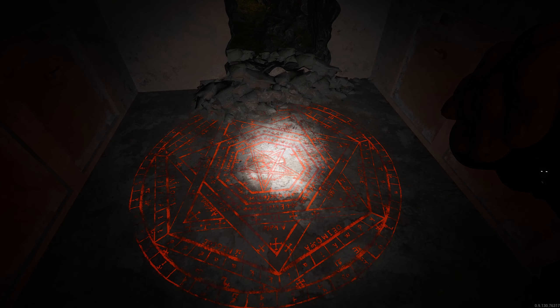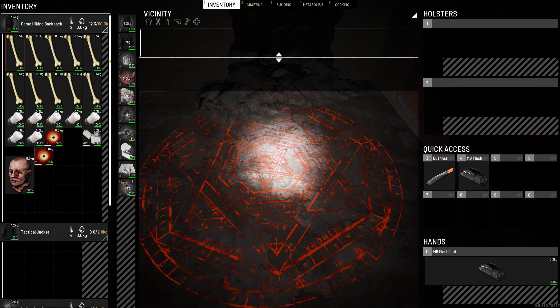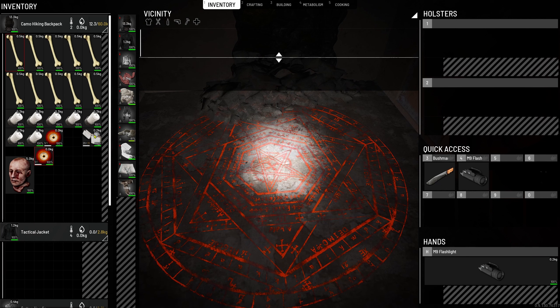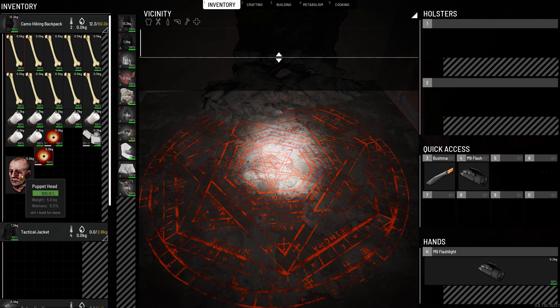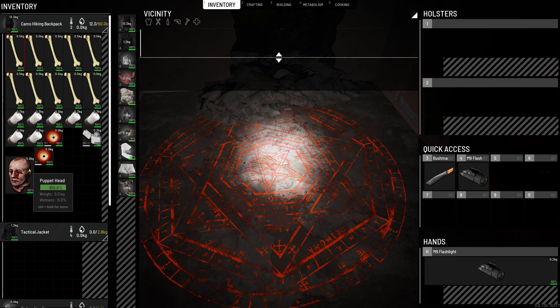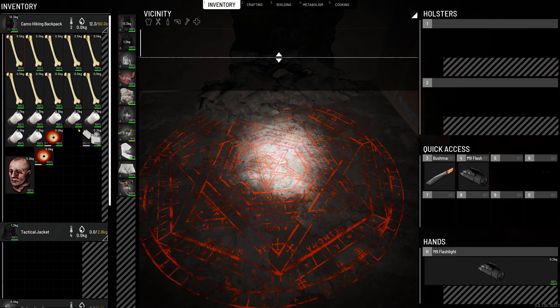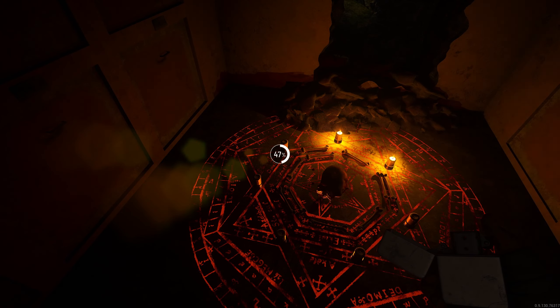I'm going to set mine up nice and neat and then set the clock to midnight, and hopefully the suit shall appear. We've got the bones, the seven candles which I'll put down to light, the two puppet eyes, a lighter, and a puppet head. Now this must be a puppet head, not a human head — I don't think it'll work with a human head.